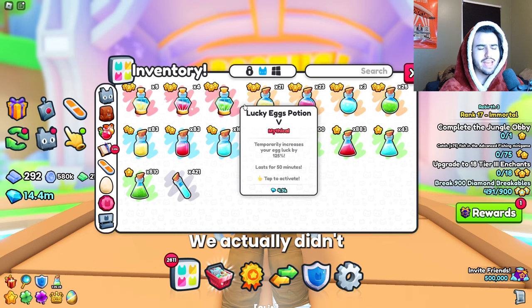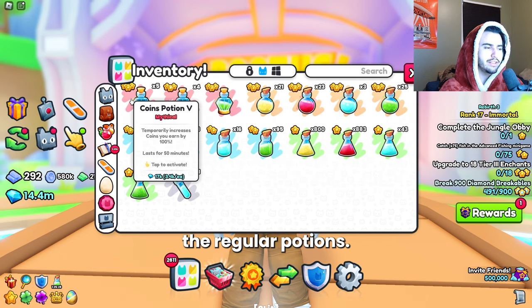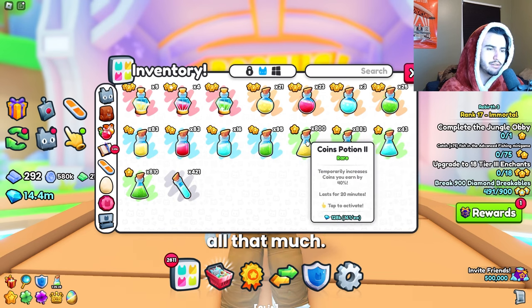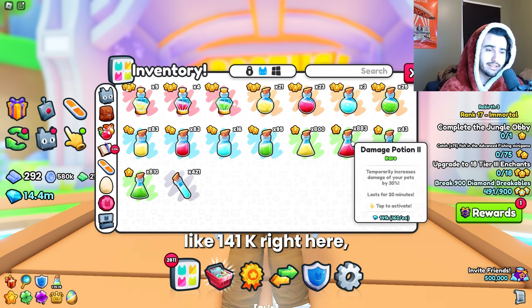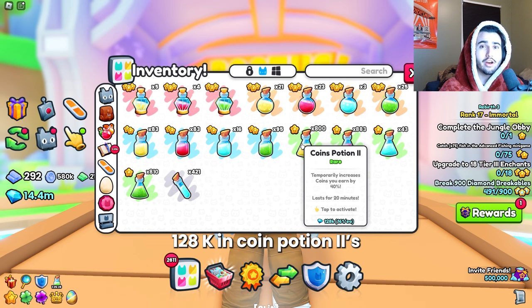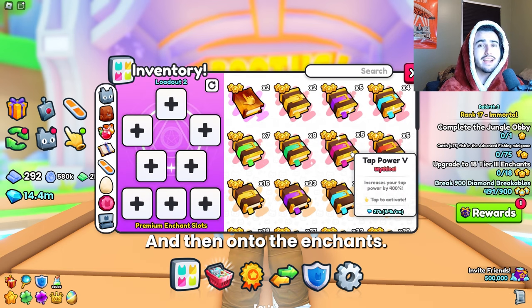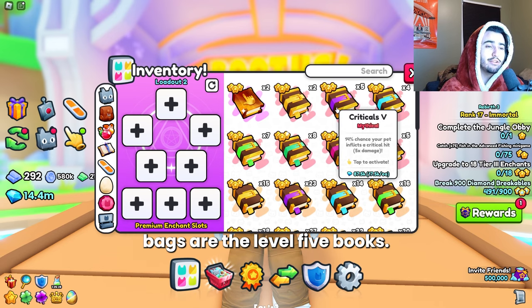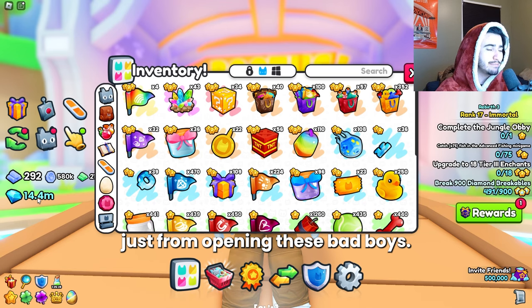For the potion section, we actually didn't get anything too crazy — just pretty much the regular potions. These don't seem to be worth all that much, but maybe these tier 2 potions when stacked up could be worth a lot — like 141k right here, 128k in coins for potion twos. And then on to the enchants: the highest level that you can get from these gift bags are the level 5 books. We got a whole 14.4 million diamonds just from opening these.